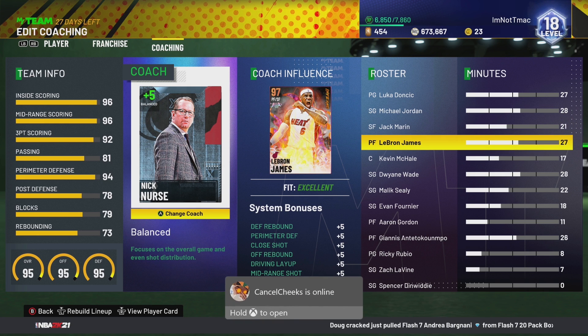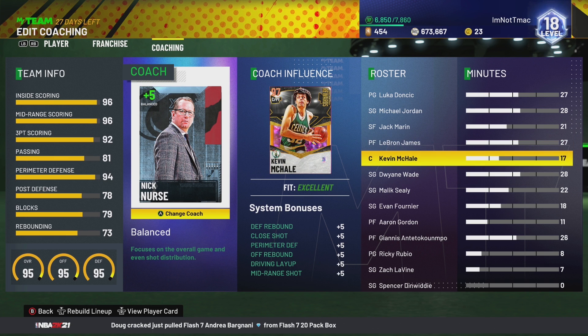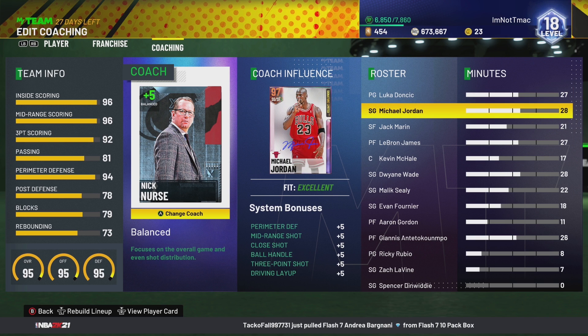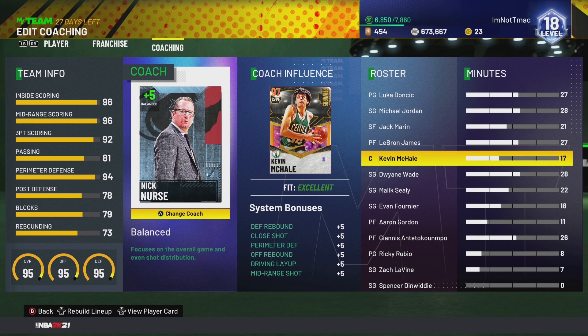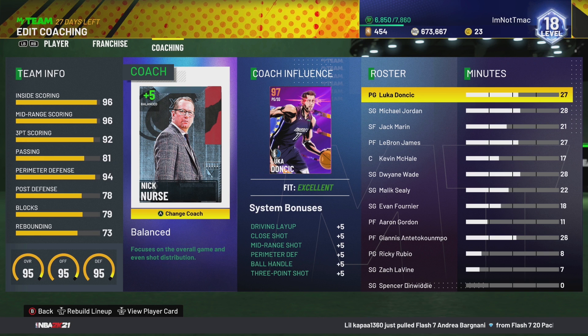The thing with him is he doesn't give the three-point shot to the power four or the center position, and that's what really hurts this Nick Nurse card to me. So one through three he gives defense and three-point shot — he's kind of like Billy Donovan in a way. Honestly they both give the same boost, but Nick Nurse's boosts are just slightly better with that plus five instead of plus four. So this is Nick Nurse at number three for me.